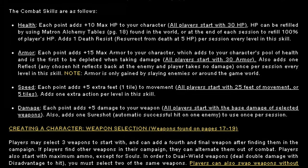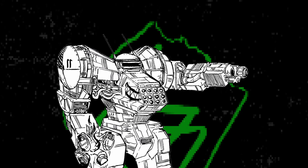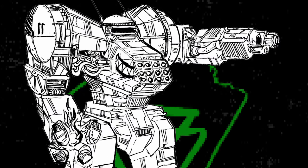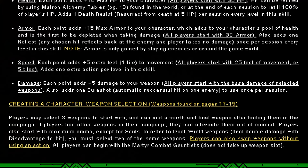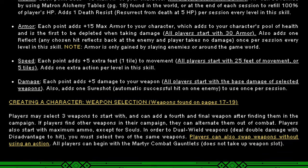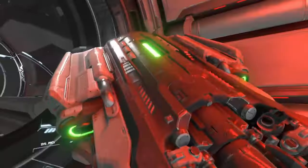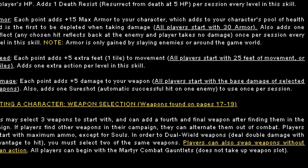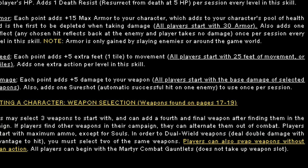Adding points in speed not only makes you move faster, but also gives you more actions, thereby letting you pump even more bullets in the general direction of an enemy. Adding points in damage gives plus 5 damage to all of your weapons — from the tiny pistol to the god-killing fusion cannon. Each point in damage also gives you a sure shot, automatically dealing a successful hit on an enemy, once per session.